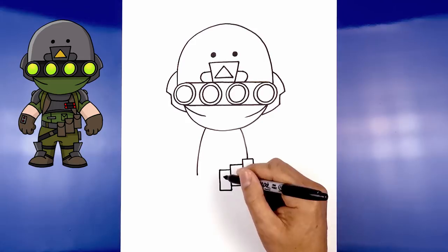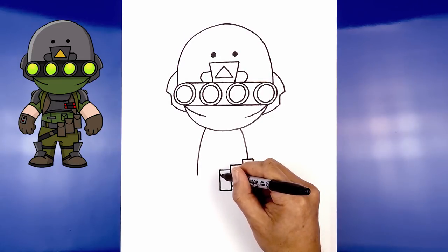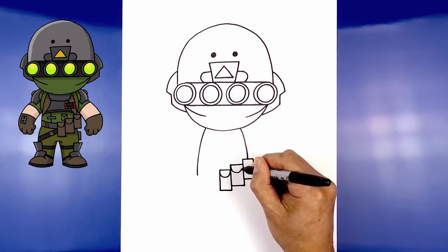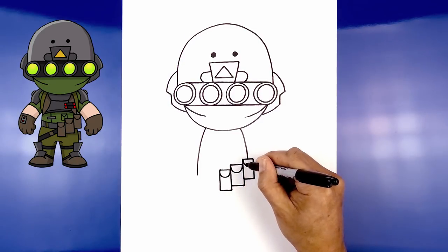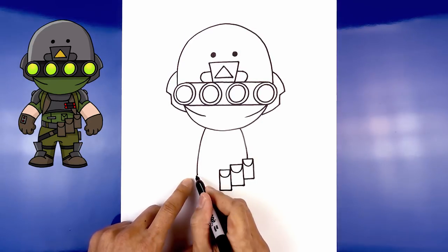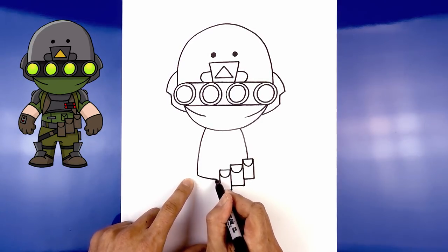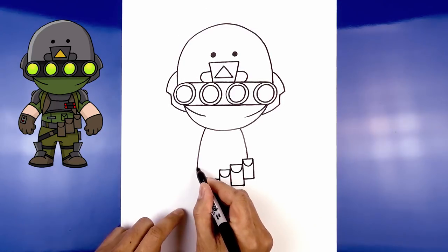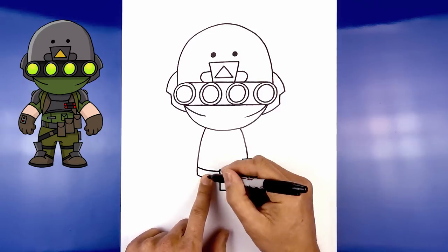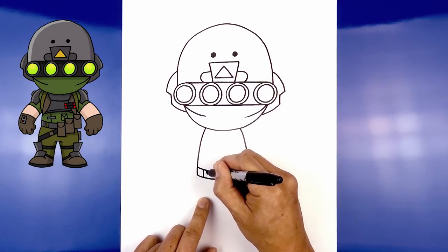Add a flap to each pouch — from corner to corner, come down and then up like a half oval. From the left hip, curve down and in behind the pouch. For the bottom of the belt, step up and draw that same curve going in behind. Add a belt loop right here with two straight lines side by side.